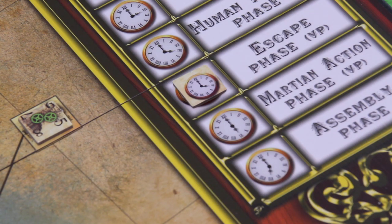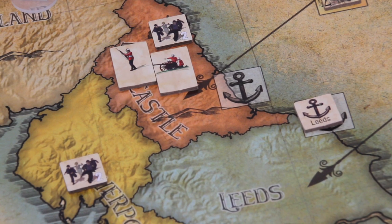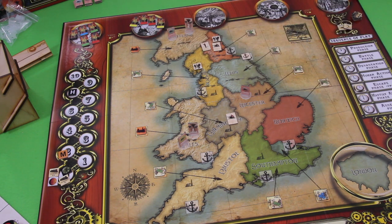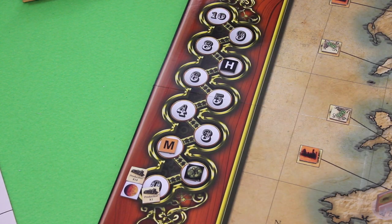Moving into the escape phase — the refugees need to reach Leeds before they can escape. It's important to consider bringing harbours into the game as early as possible. If I'd been lucky and drawn the harbour of Newcastle, those guys could now escape. We skip escape actions and go to the victory point step: 10 victory points scored, minus one zone lost equals 9, bringing us down to seven. The germ marker moves up accordingly.